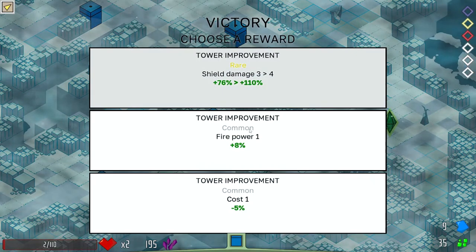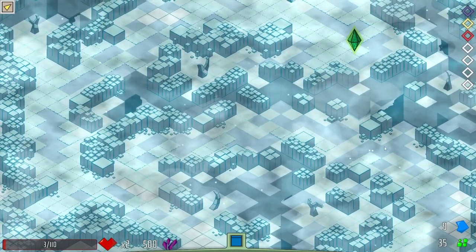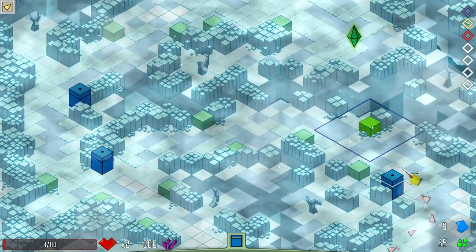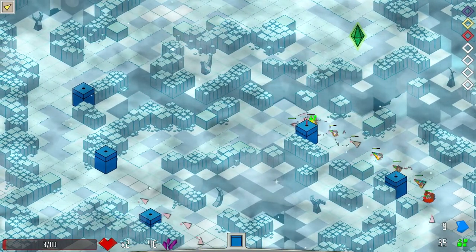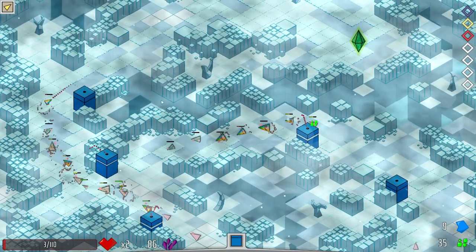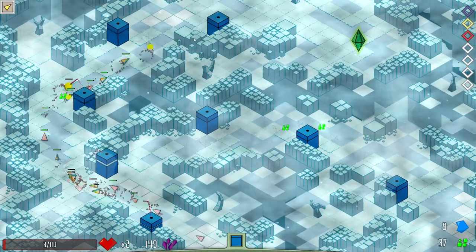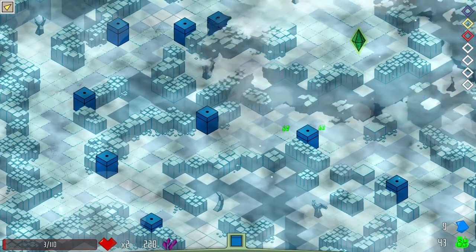I don't think I need shield damage — I think I need firepower. That was completely reckless, that's on me. What is that? What are they doing? I don't like it, whatever it is. Are they restricting me out of money? I'm actually sweating a little bit. Wait, I've got extra lives — why am I sweating? I just realized that.